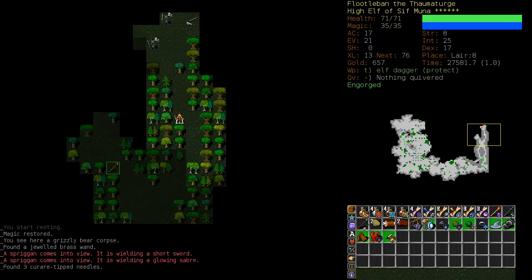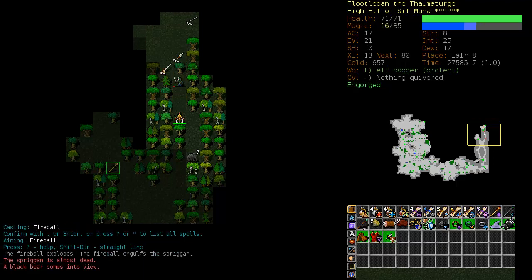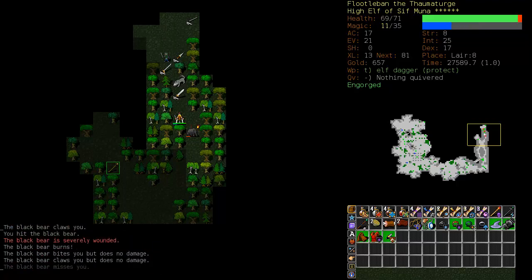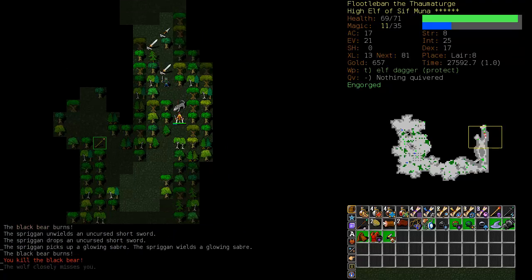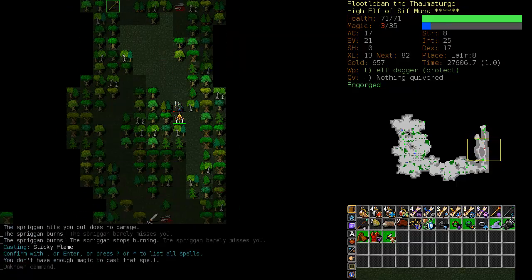When you see a Spriggan druid, you want to take those out immediately - they can control the trees. All sorts of nasties are coming now, and I'm running low on mana. I probably want to stop training charms. I'm very tempted to put on invocations. We'll drop armor for now and train conjurations up a little bit. I'm just going to retreat and Sticky Flame as I go. Somehow I missed the Spriggan with Sticky Flame.